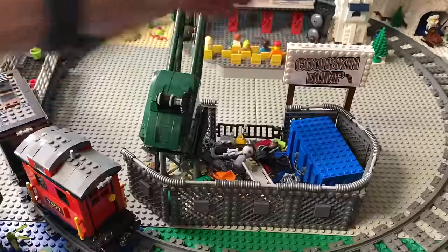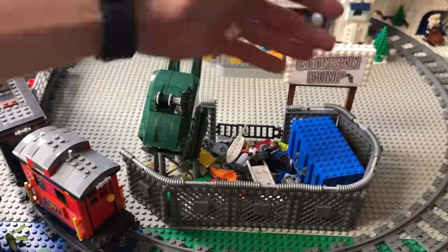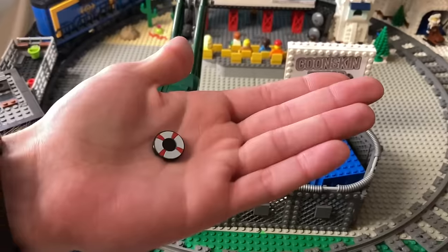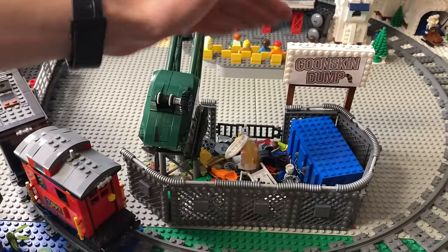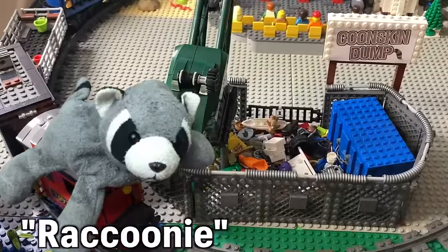Empty can. Baseball bat. Soccer ball. Box of cornflakes. Surfboard. Plunger. Bagpipes. Viking shield. Overpriced coffee. Pizza boxes. Pom pom. Life preserver. Saxophone. Balloon. Pirate ship figurehead. Waffle. Guitar case. Stuffed bear. Shout out to my cousin's stuffed raccoon, Raccoony.